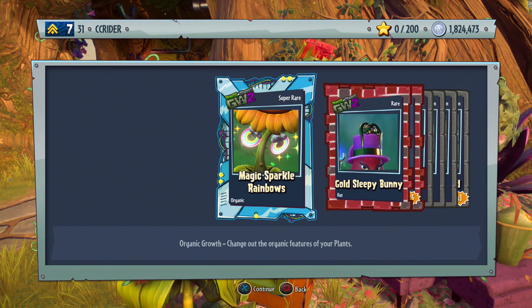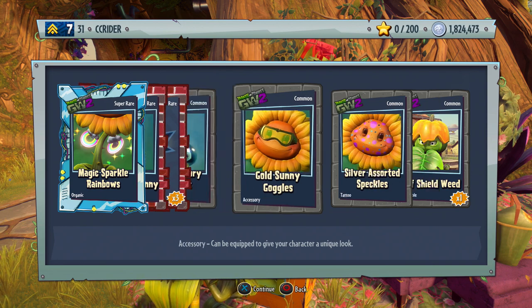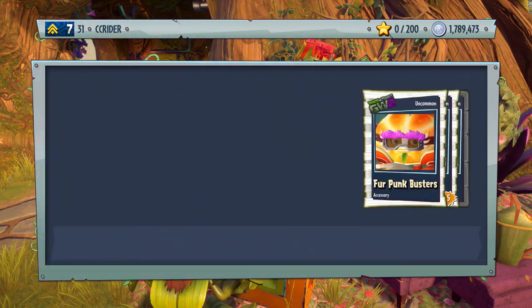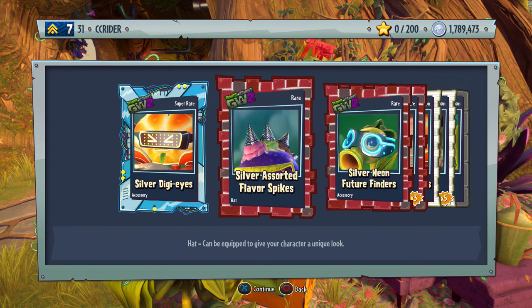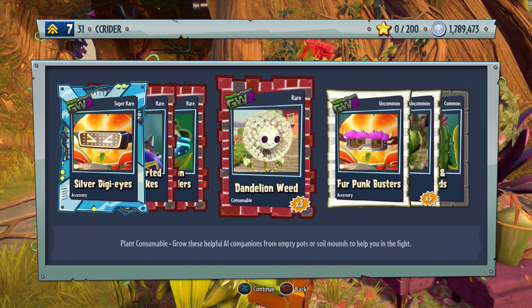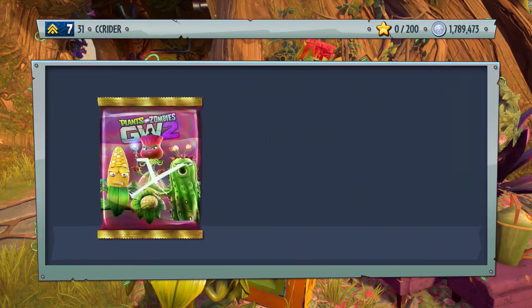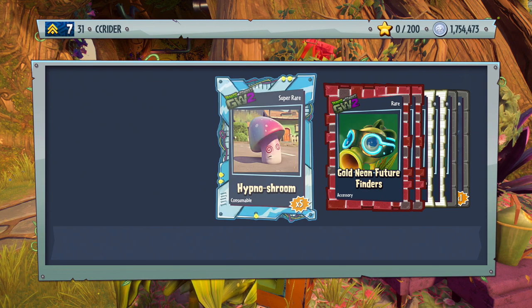Let's see — magic sparkle rainbows, gold sleepy bunny, self revive, silver victory eggplant, gold sunny goggles, silver assorted speckles, and leaf shield weed. We're not even at our 500,000 coins mark for this one yet, but making some good progress. Silver digi eyes, silver sort of flavor spikes, silver neon future finders — actually looks pretty cool in silver. Dandelion weed, which is usually pretty rare, fur punk busters, weed and heart and diamonds. Not bad so far — some cool customizables, some nice taunts.